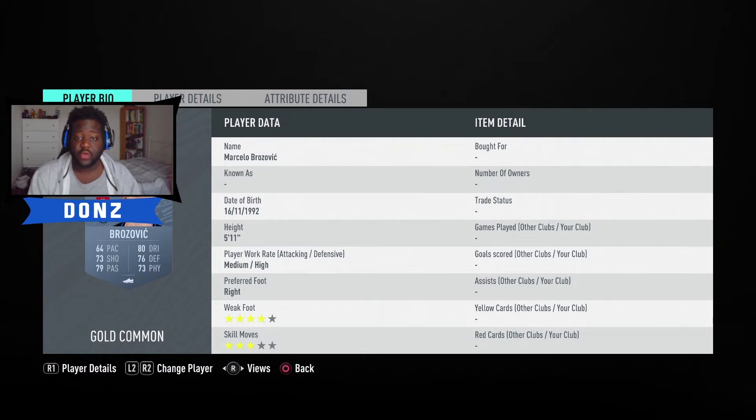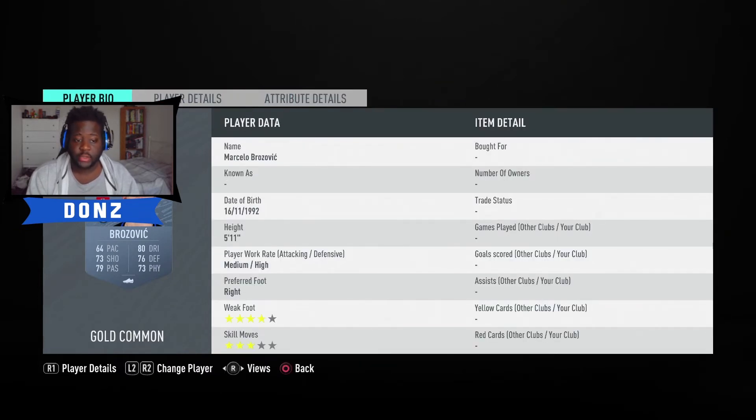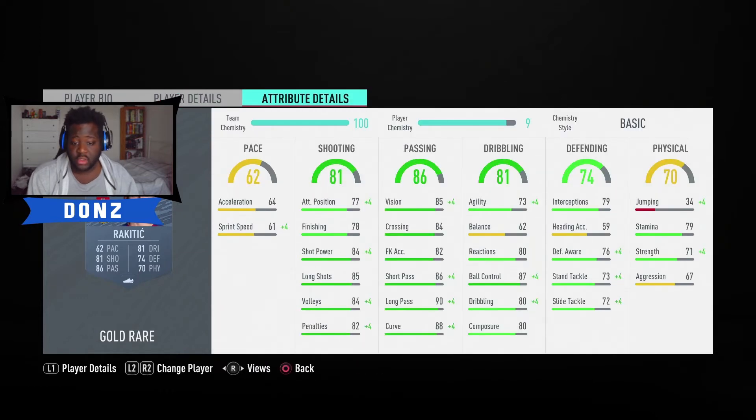First midfielder position: we've gone with Brozovic. He's a little bit on the slow side, but he's got some really nice stats and really good defensive stats. In order to get chemistry to link up with some of the Croatian attackers, he is a decent holding midfielder. If you did want to splash out some coins you can get his in-form, which isn't too expensive but is a lot better. Make sure to get Brozovic because he is basically the base of the links for chemistry.